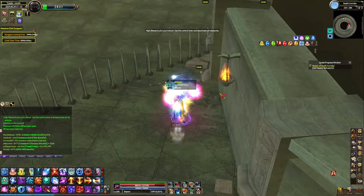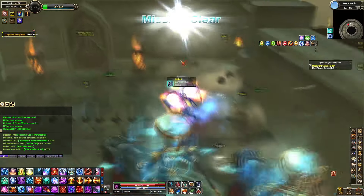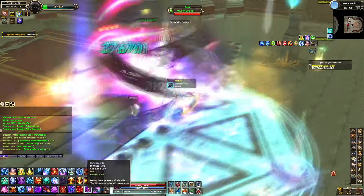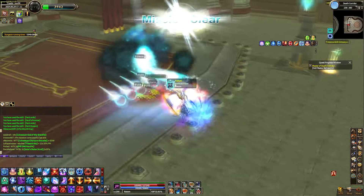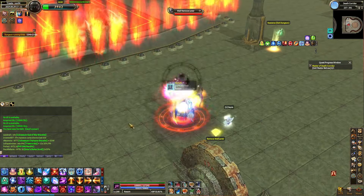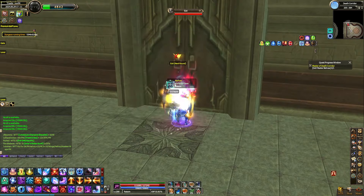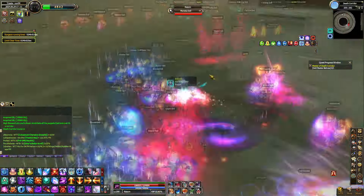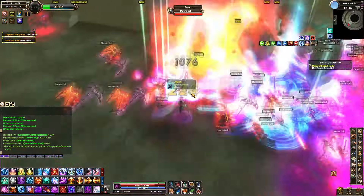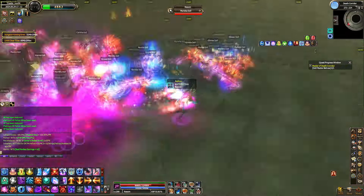The bosses are exactly the same — none of them are super challenging. The only one you really have to watch out for is the one that looks kind of like a snake, kind of like Medusa. That one can disable your abilities, which can be a little problematic, especially if you're not geared out. In addition to that, the final boss has the ability to reflect your damage. When you're fighting that boss, just watch for the reflect icon in your buff bar — it's kind of a red color — and just don't attack while that's active. As long as you do that, the boss is not too challenging.